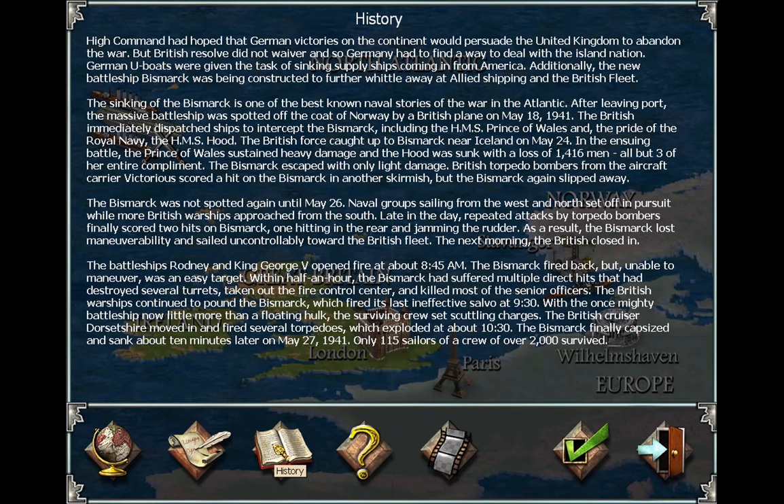High command hoped that German victories on the continent would force the United Kingdom to abandon the war, but British resolve did not falter, so Germany had to find a way to deal with the island nation. German U-boats were given the task of sinking supply ships coming from America. Additionally, the new battleship Bismarck was being constructed to further whittle away at Allied shipping and the British fleet. The sinking of the Bismarck is one of the best-known naval stories of the war in the Atlantic. At leaving port, the massive battleship was spotted off the coast of Norway by a British plane on May 18, 1941. The British immediately dispatched ships to intercept the Bismarck, including the HMS Prince of Wales and the pride of the Royal Navy, the HMS Hood.